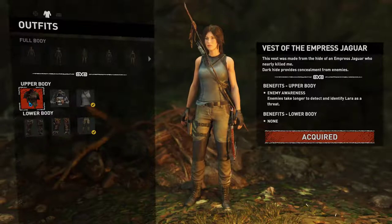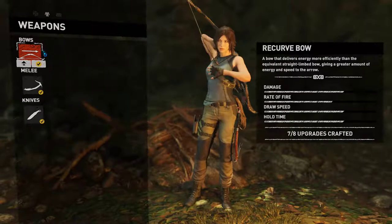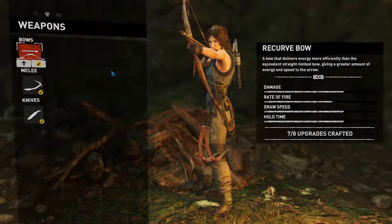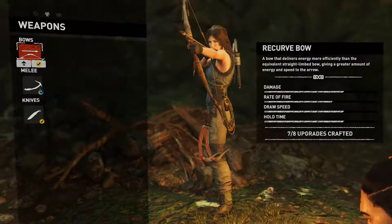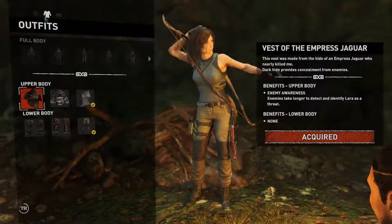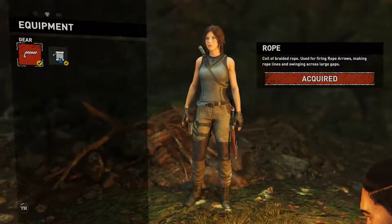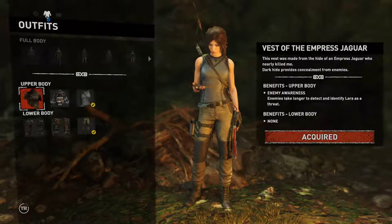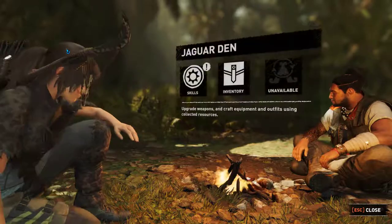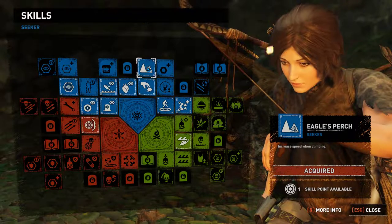We can do some upgrades apparently. There we go — it was really stuck for a second. We got a wield skill point. We keep this — we were given increased speed when climbing, we got that in the last episode.